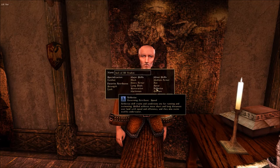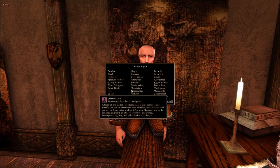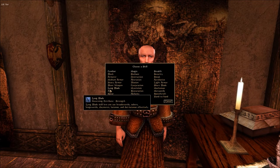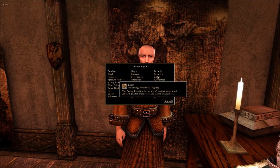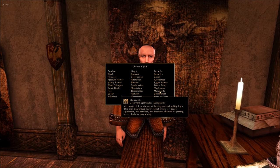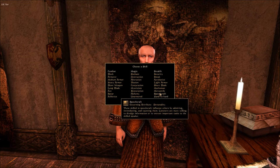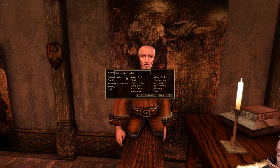Let's go Marksman. Then for minor skills we're going to go Destruction, Conjuration, and let's go Alchemy. And finally, we need Security — definitely Security. We had Spear in there by mistake, so instead let's put Speechcraft. Do I want Speechcraft as a major? Yeah, okay, fine — let's go Speechcraft. So that's going to be our Jack of All Trades character: Block, Heavy Armor, Long Blade, Restoration, and Marksman as majors.